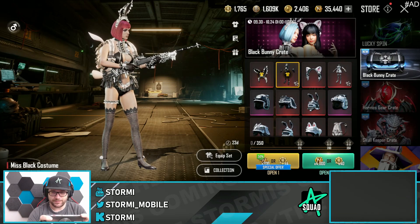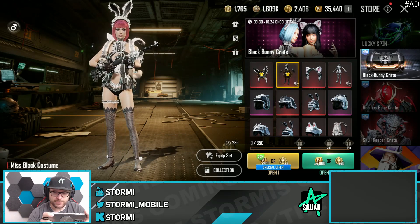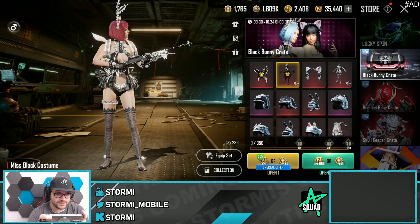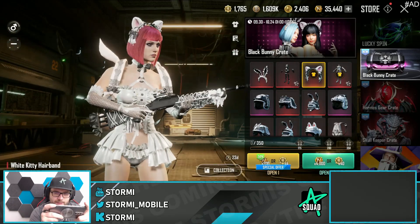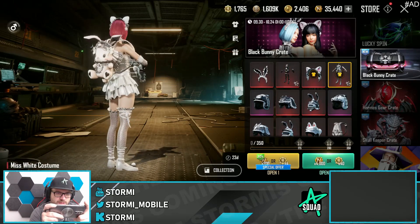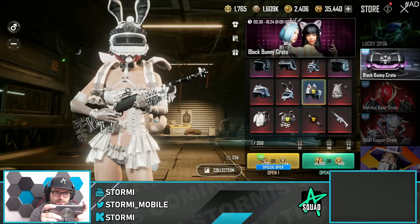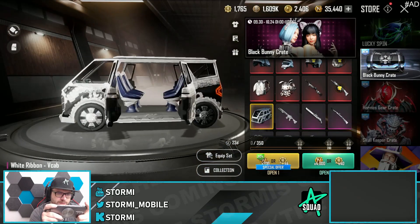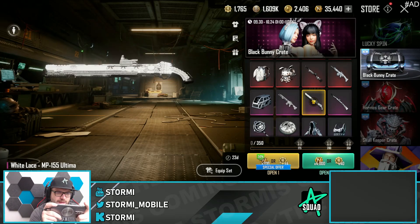Here we are with the Black Bunny Crate and this is definitely looking like some Playboy Bunny outfit — no cap on that. We've got the Miss Black Costume as well as the White Kitty hairband and the Miss White Costume. From just the look I prefer the white one, looks a little bit cleaner. We also got some helmets for both outfits, some backpacks, some not too crazy skins, a very nice looking v-cap, and an Ultima with a black-white design that I kinda like.